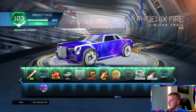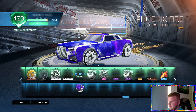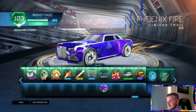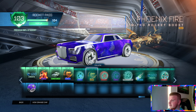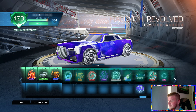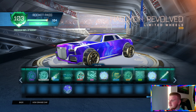Actually, that's not the first gold item — you get the Gold Phoenix Fire Trail before that. I was expecting we'd maybe get more golden items a bit sooner, but fair enough. Then once you buy the next tiers we'll get the Gold Phoenix Fire Boost. I like these wheels a lot.